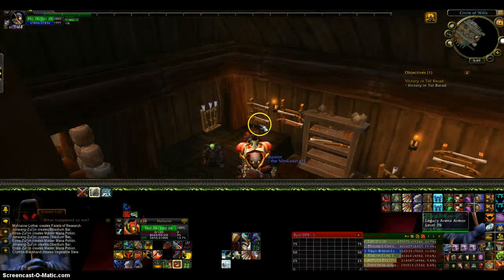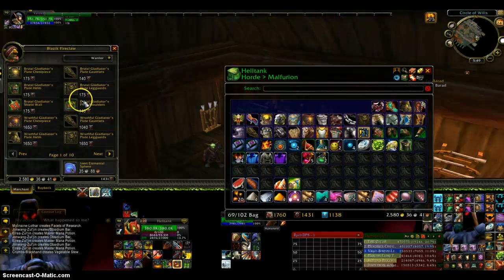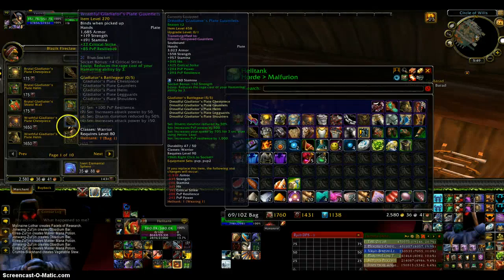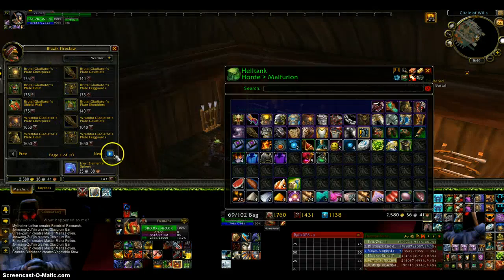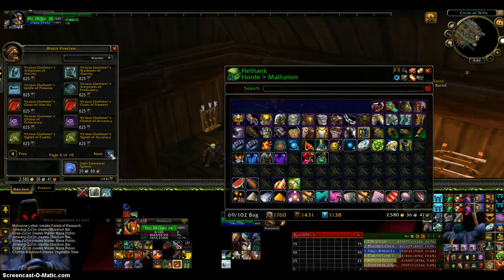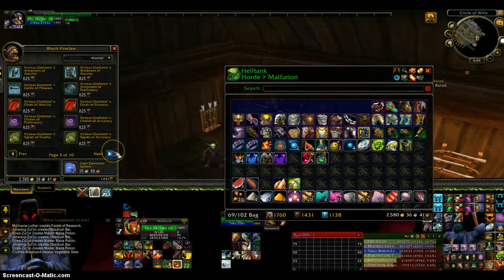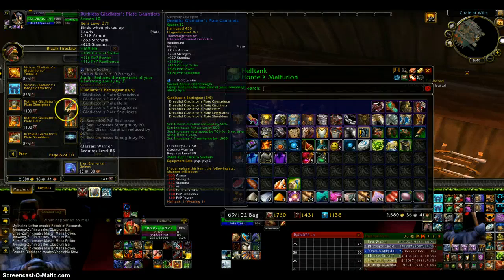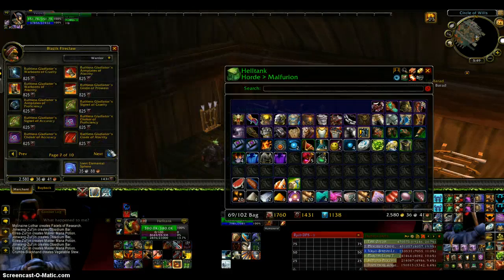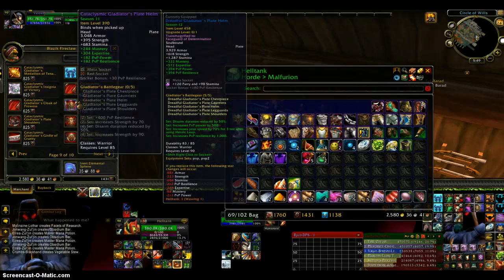You'll see these two vendors right here — there used to be four but like I said it changed. Right here they sell the level 80 gear and also the secondary things. They sell the Vicious gear which is season 9, they sell the Ruthless gear which is season 10, and the Cataclysmic gear which is season 11.